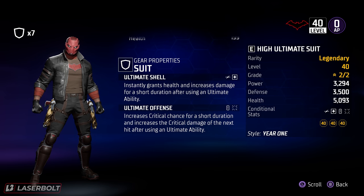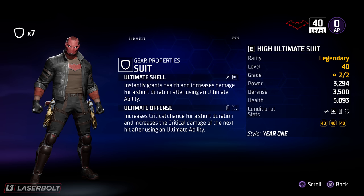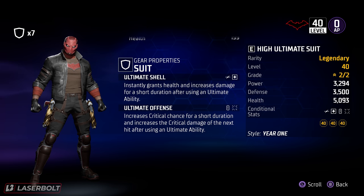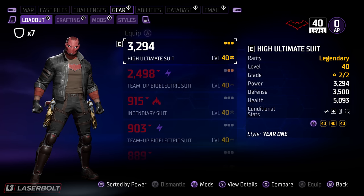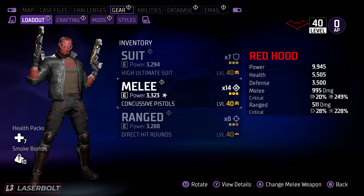The downside is I'm not spamming my ultimate ability constantly, so I do want a better suit eventually. The ideal suit would give crit chance by either killing or shooting an enemy — there is a suit that does this really well, letting you gain crit chance consistently. Since we're mainly critting, that would do a lot of damage. Our melee isn't super critical since we're not using melee that often, but I'll show you what I have.